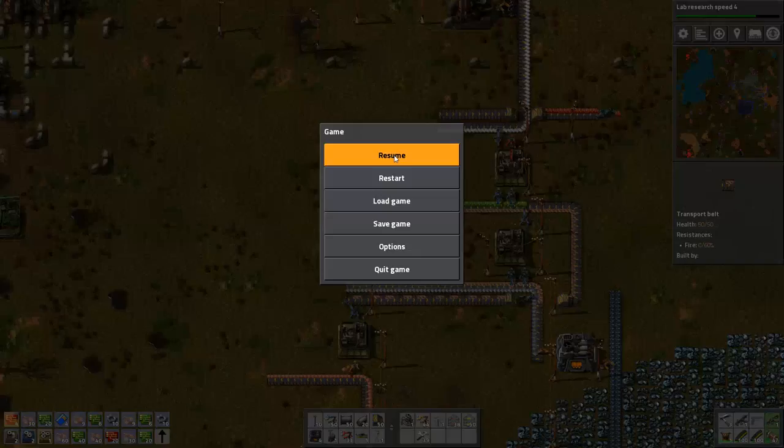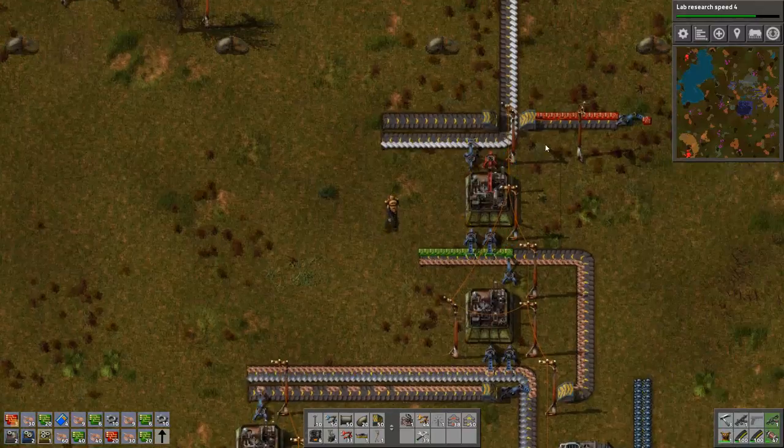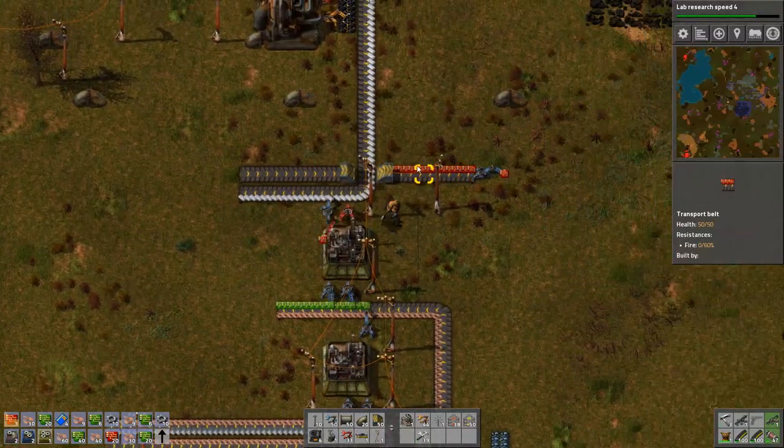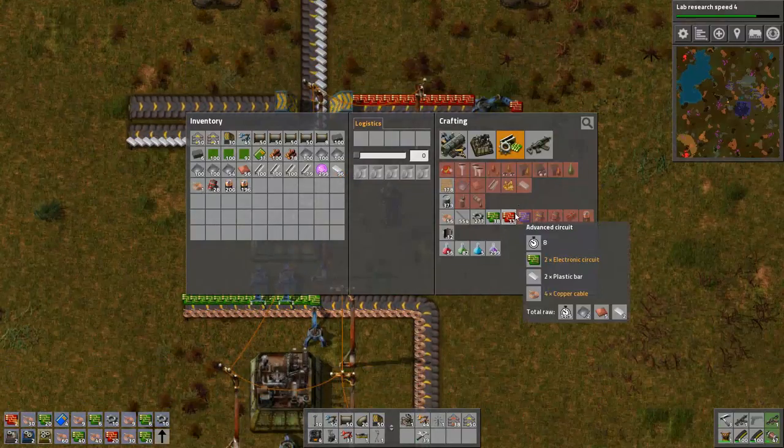Legend of Total War here with part 18 of my Factorio Let's Play campaign series. What we've been focusing on is developing a huge surplus of advanced circuits.